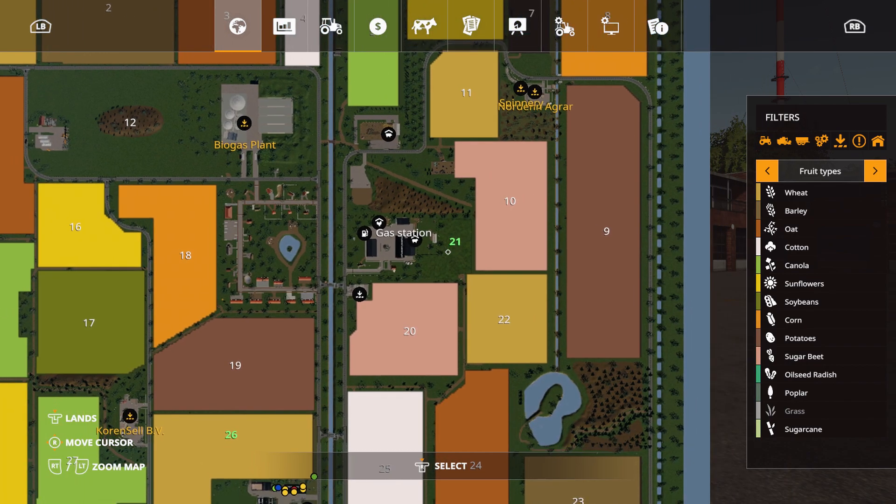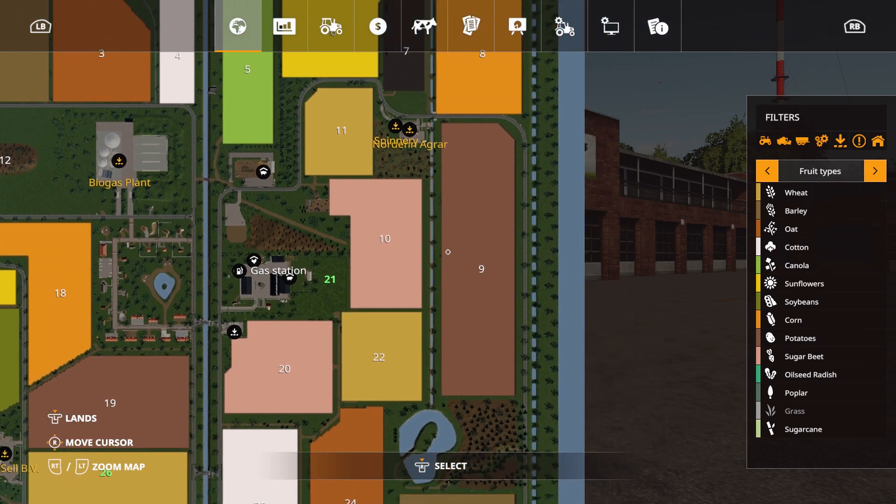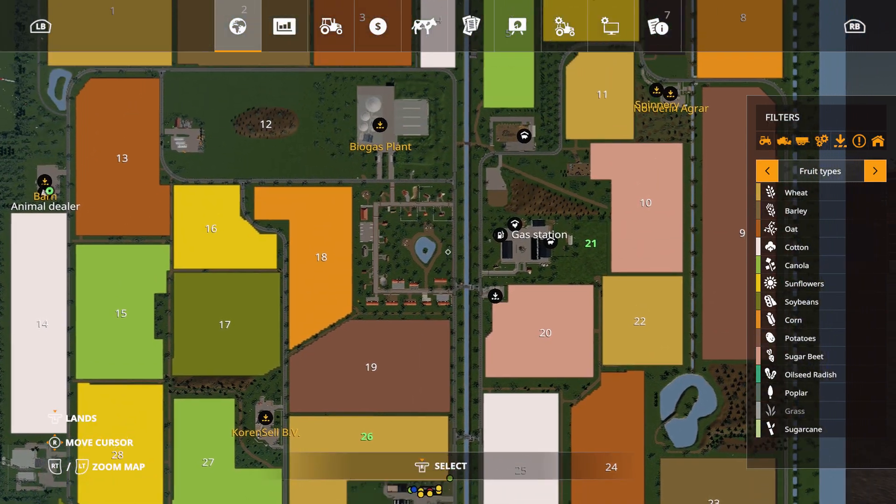Field 21 seems to be a grass field, and field 26 is for our grains and whatnot.